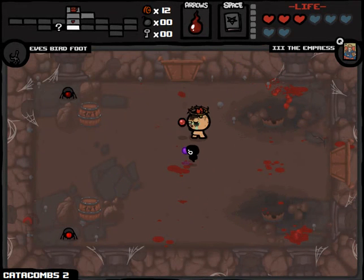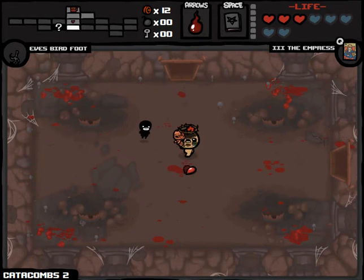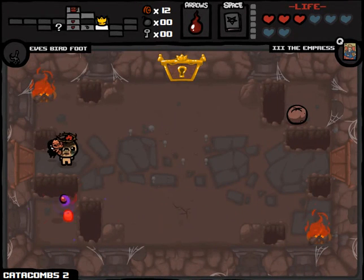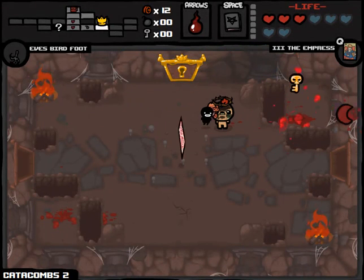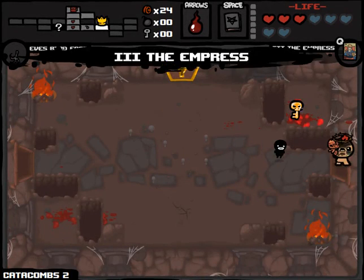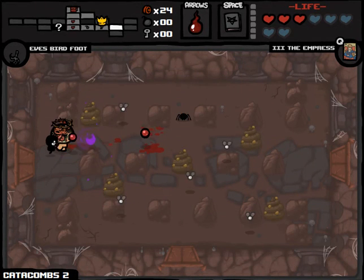We're just going to shoot all of the TNT. Thanks for an easy room here. Tons of red heart drops now that I don't need it. And if we could just get two bombs, we could double that to four right there. Key drop here would be awesome. Of course, we get a golden key that we can't even open. Let's double our money — now one bomb would be super duper valuable. Every time I say super duper, I feel like a kindergarten teacher again.